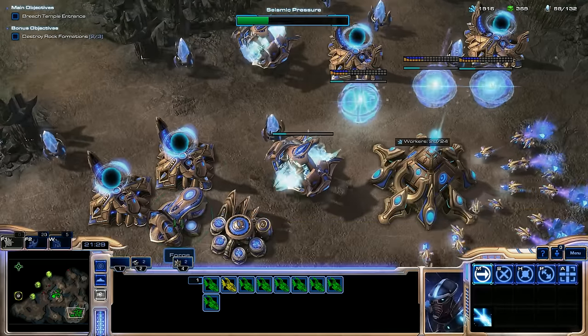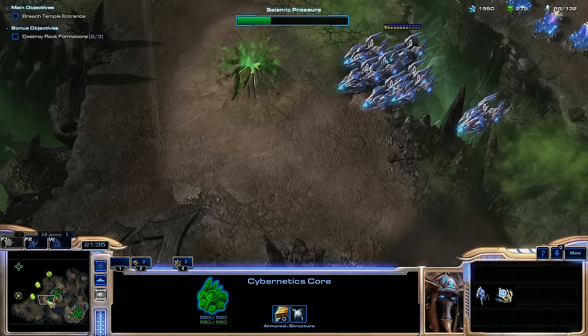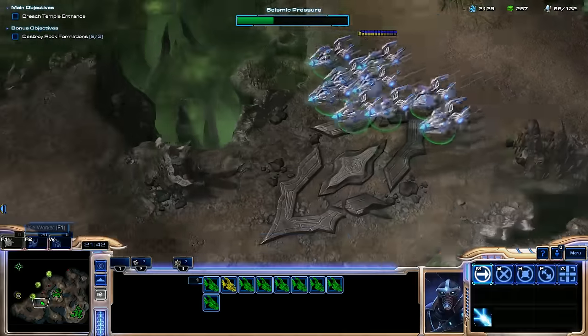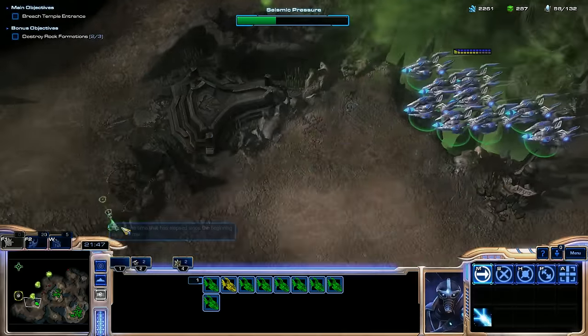Another thing I want to do with extra cash is get... well, I'll get ground armor. I'll just get all my upgrades — we can only get plus one. Void Rays, float on down here. I feel like this is a good introduction to Protoss tech, because it's a prologue — so it's a good introduction.